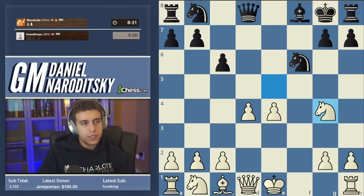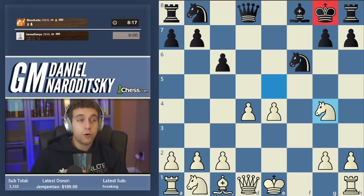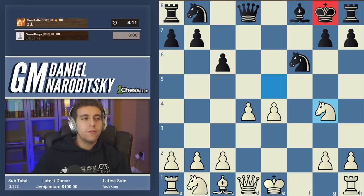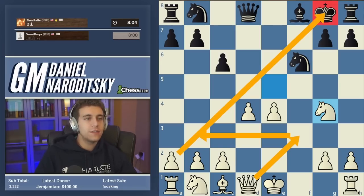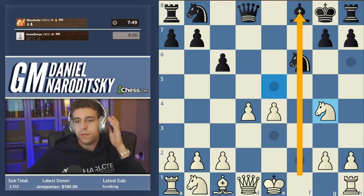Now we're two pawns up, the king is in shambles, we're completely winning right out of the opening — like eight moves in. This isn't even borderline winning, this is just winning. Two pawns up — it could become one if knight takes e4 happens, but we've got mating ideas on the a2-g8 diagonal, coupled with the idea of attacking down the f-file. I just don't see Black surviving this more than a couple more moves.